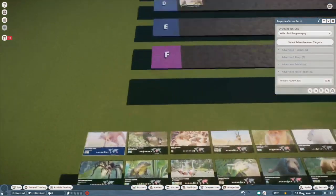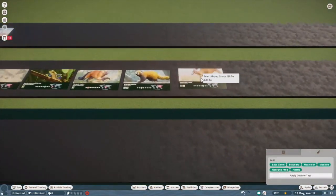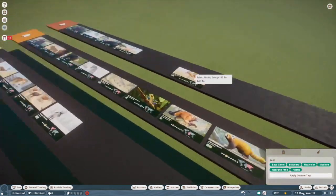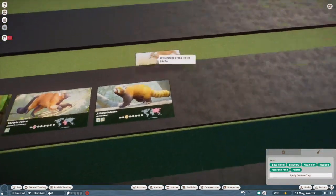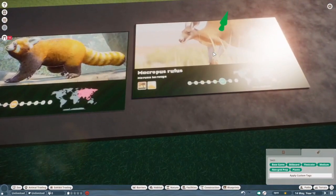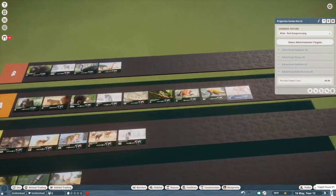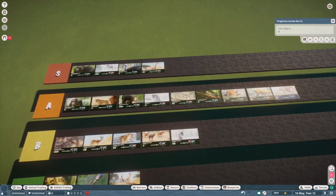Red kangaroo. I think they did a really good job on the red kangaroo. I feel like A tier is going to be the most frequent, just because I have my favorites and then everything else is really good. I'm going to put the red kangaroo in A tier again, and we're going to move all of these guys up a little so we'll have more room.